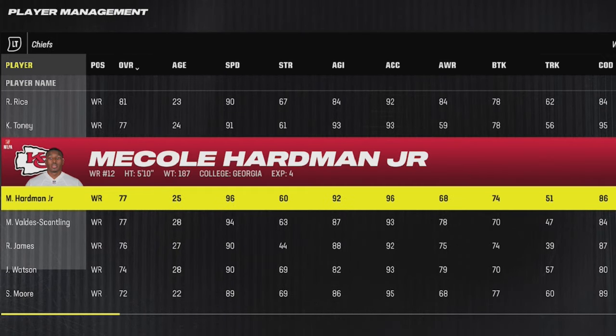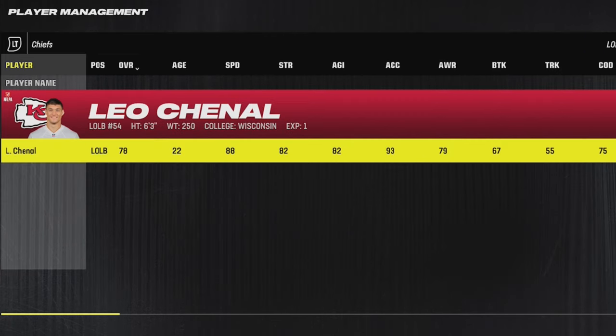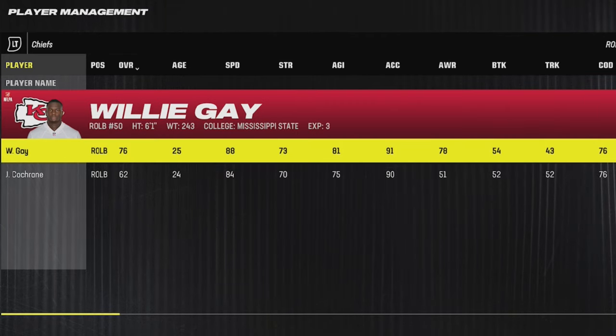I probably had the hardest time finding sleepers for the Chiefs because I think most people know about McCole Hardman — he's only 25 years old with a 96 speed, one of the fastest receivers in the game. So you definitely want to build him up. But they also have two really good outside linebackers like Leo Chanel, who's only 22 years old with an 88 speed, and Willie Gay, who's 25 with an 88 speed. So take your pick between those three players.